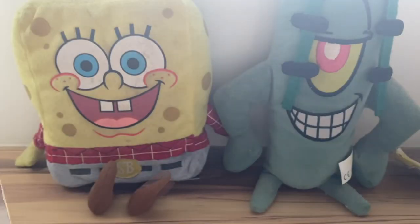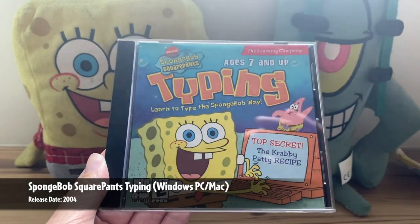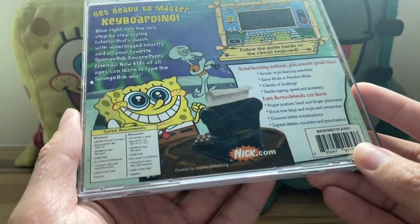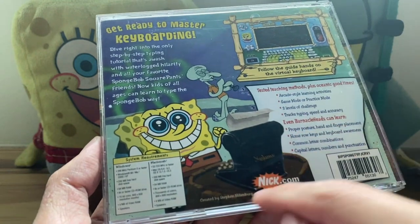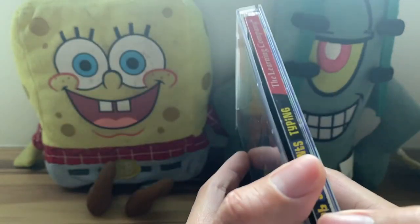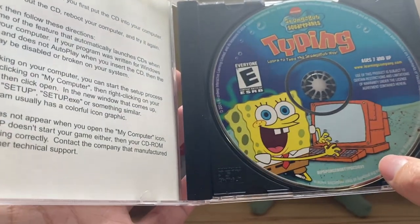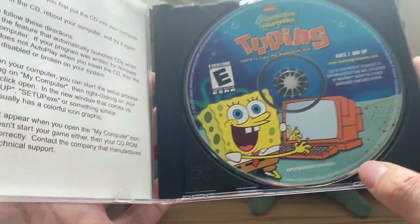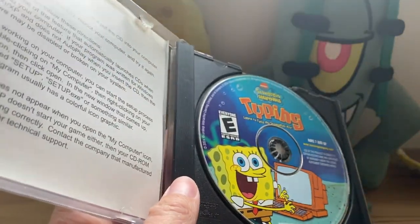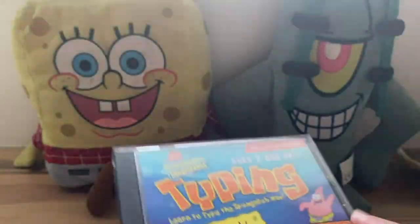The last PC game to show is SpongeBob SquarePants Typing. I remember getting this at a bookstore back in 2007 or 2008 — by The Learning Company. On the back there's no new Nickelodeon logo. Inside, the disc is from 2004 by Riverdeep Interactive Learning Limited. There is no instruction manual aside from a paper sheet included. So those are our SpongeBob PC games.